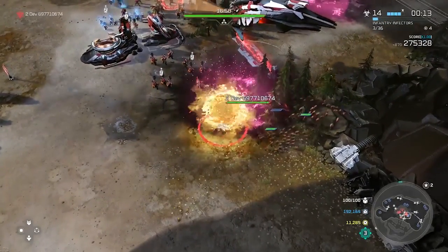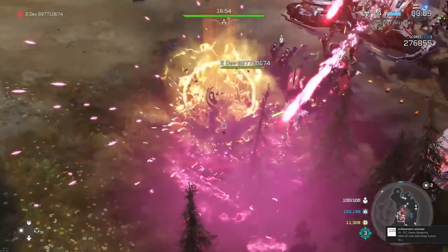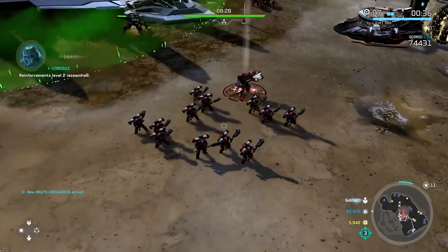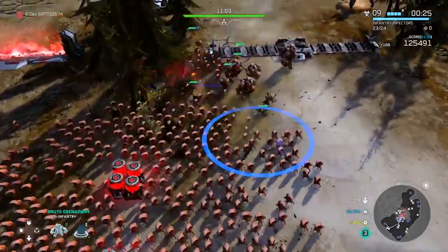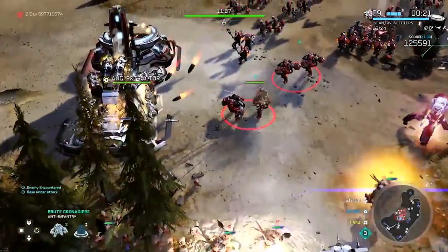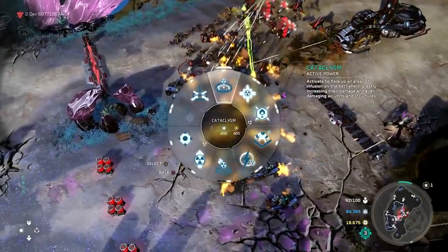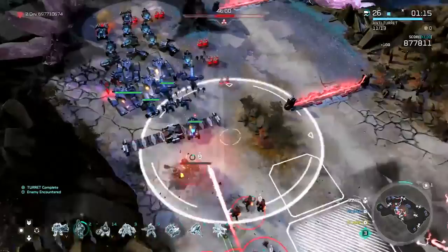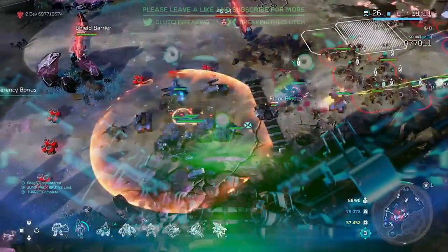That pretty much wraps up the video — that is my assessment of this Awakening the Nightmare b-roll from 343. What do you guys think about these two new leaders? Are you excited, or do you think they'll be similar to existing leaders? Let me know what you think about the new units too — the brute grenadiers and the modified garrisonable wraith tank. Let me know in the comments. Thank you guys so much for watching, this has been Slick from Breaking the Clutch, and we'll see you next time.